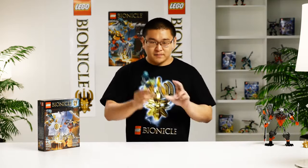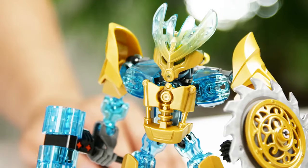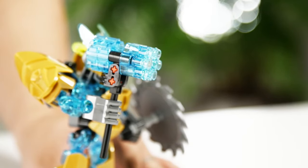This box contains the Mask Maker, also the Skull Grinder, and they come with our most awesome mask of the year, the Mask of Creation. Here we have Ikimu, the Mask Maker. His ability is to create different masks and he will use his elemental hammer to craft this mask.